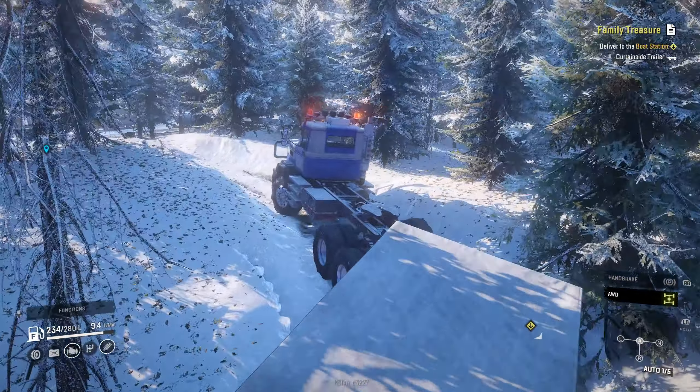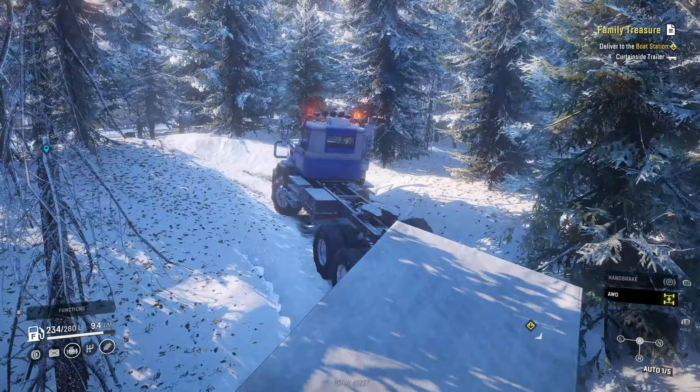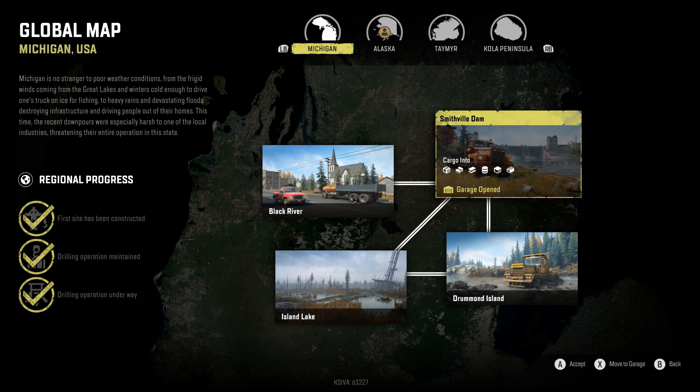When you come to a new map, it's a really fresh experience. I'm going to talk you through that as we go to a new region. Michigan is a really lovely place to start. When you go Black River, it's a nice tutorial area — you'll see there's a regional progress on the left to construct things and all that. You're kind of like a hero going in and fixing the world. When you come to the dam, it gets more difficult, and when you come to Drummond Island, you can't even get in there — you have to go via Island Lake.